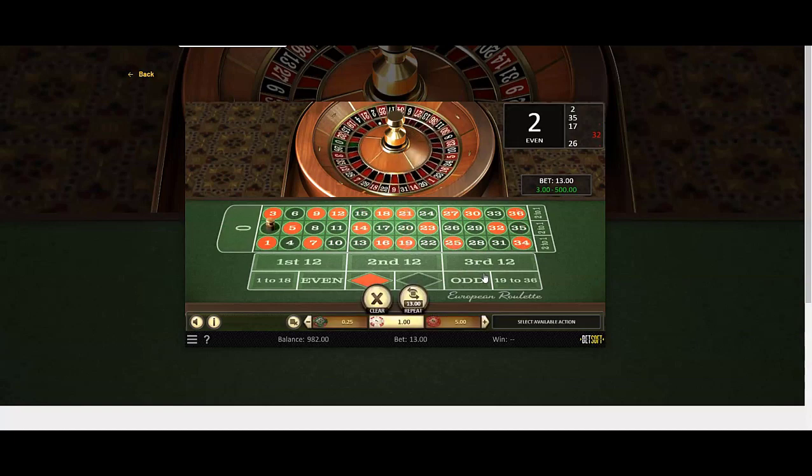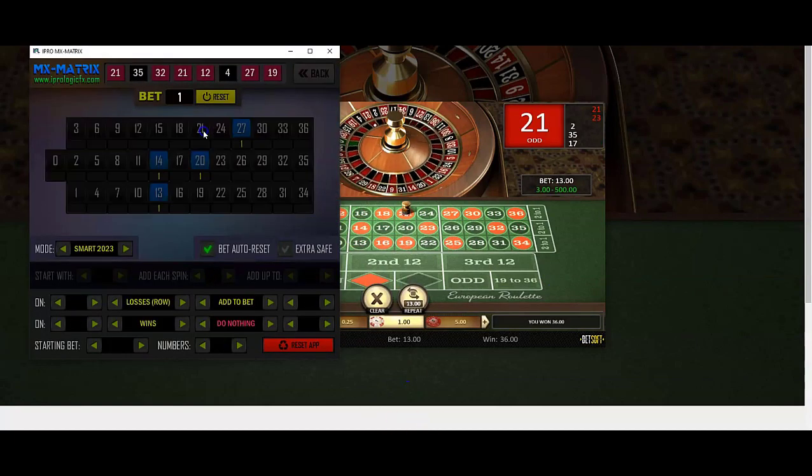I just want to make a profit of 10 units and then switch to another casino. We repeat and spin. We hit — we're at 992! Number 21. Put it in: 12, 23, 28, 35. Repeat and spin.